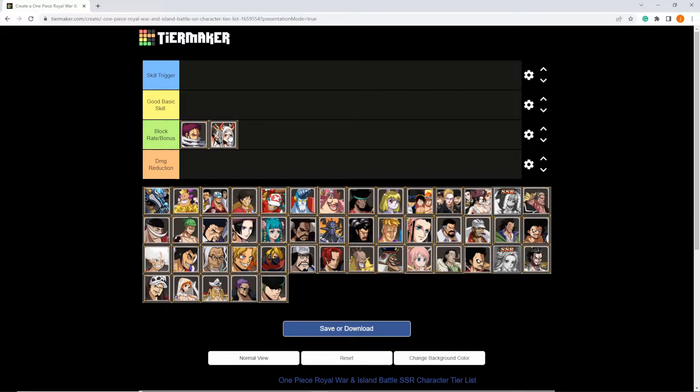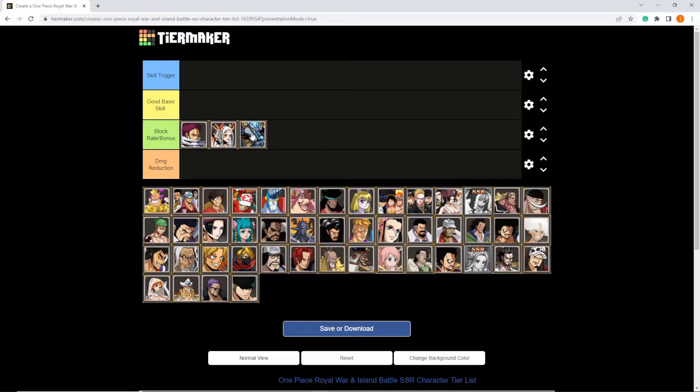Yamato you can run it on as well — if you don't want to run speed, you can run skill trigger on them. Kaido Dragon Form is actually really good with block bonus skill trigger flags, because every time he uses his basic ability he increases his block rate by 50% permanently and it stacks infinitely, as well as healing the crew and gaining some rage back. I wouldn't use block rate on him because he's already stacking up enough block rate from that basic ability, so block bonus is very good on him if you don't want to run the speed build.